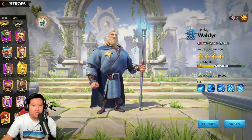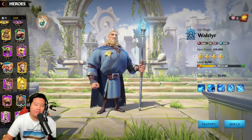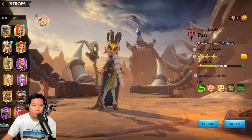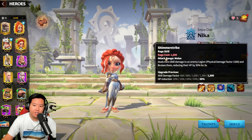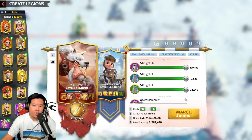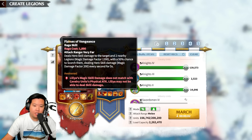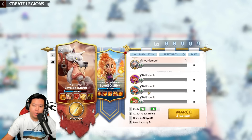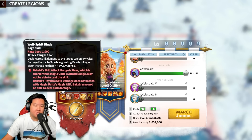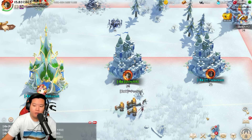Another thing for free-to-play players: try not to compare yourself with spenders, because you'll have the tendency to do so. Work with what you've got and understand the attributes of each hero. Keep in mind that heroes have an attack range — for example, if you deploy Bakshi with Lilia and use a cavalry unit, Lilia's skill won't be effective. Similarly, if you use a magic unit, Bakshi's skill won't be effective. Just keep that in mind so you can be successful in Call of Dragons.